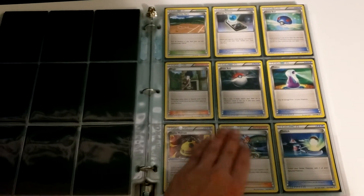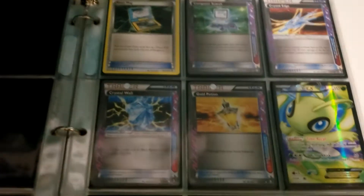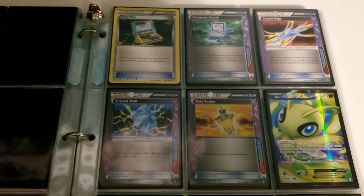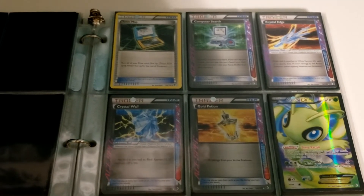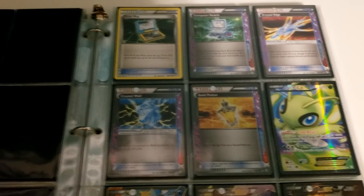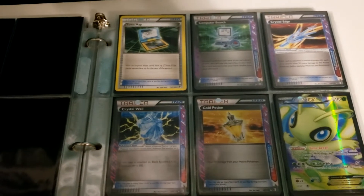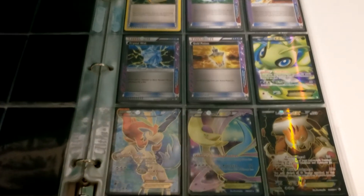And here we go with the Trainers and Supporters, Stadiums, and something new in this set: ACE SPECs. ACE SPECs were kind of an interesting concept — you could only have one per deck. All of these... a Gold Potion, I think, saw a little bit of play. Computer Search was the big one that you wanted. You could only have one ACE SPEC in your deck, so you couldn't have Computer Search and Gold Potion both — it really made you think about what you wanted to play. Most of the time people decided to go with Computer Search, and we'll see in a later set that there was another alternative used for a while.